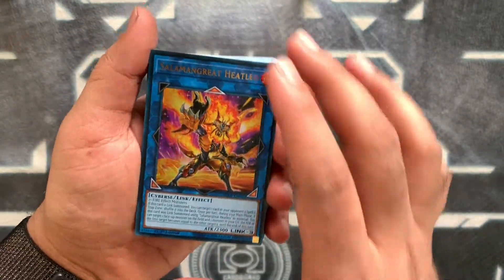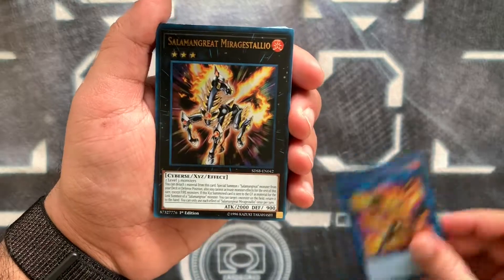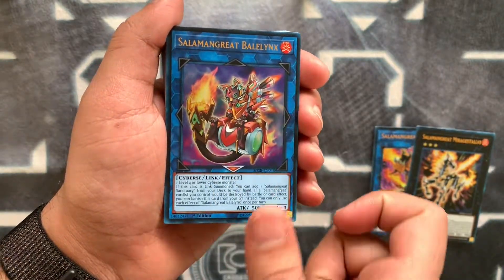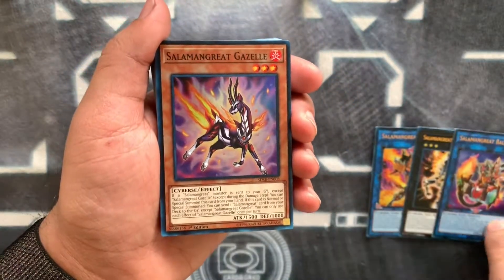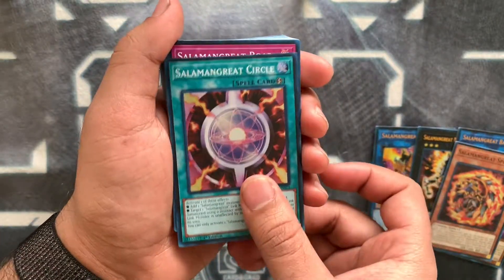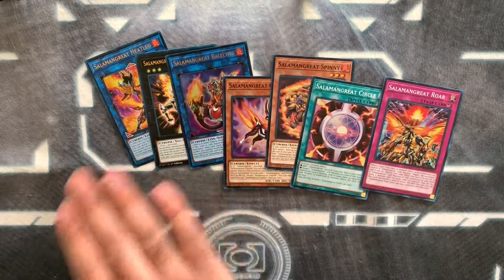We've got Heat Leo — you might recognize this is an alternate art Heat Leo, and he's an ultra in this set. We've got ultra Salamangreat Miragestallio, amazing. We've got Baylinkss — it was called Veil Links before but now it's Baylinkss. So that's three ultras. It also comes with a super Gazelle, a super Spinny, one super Circle, and one super Roar.